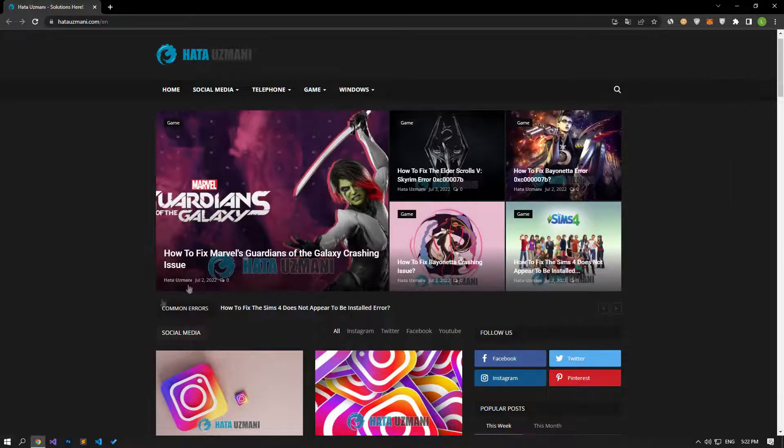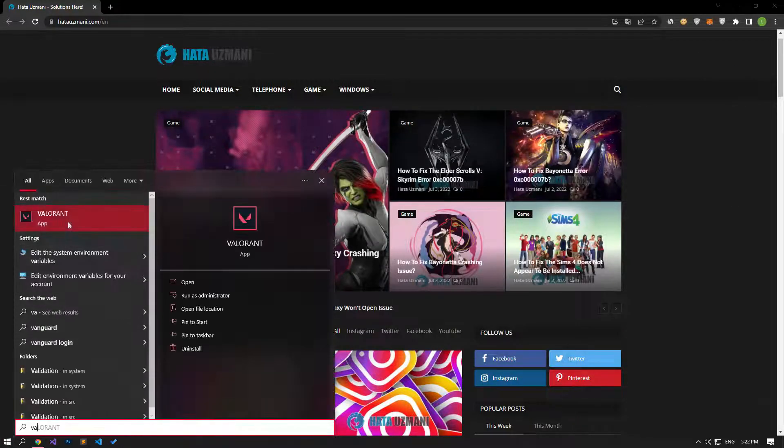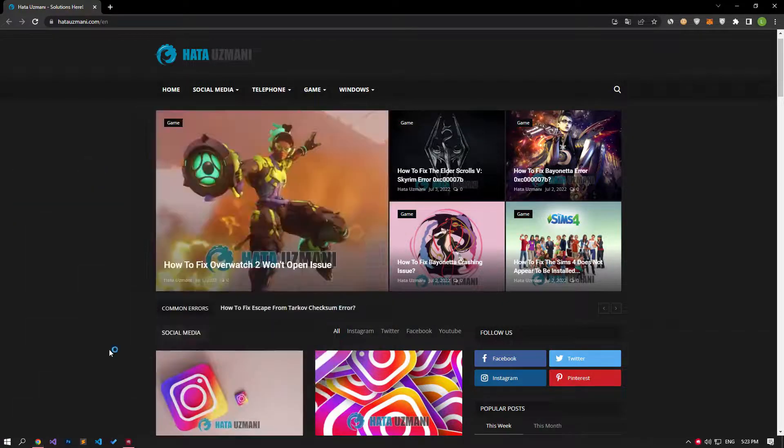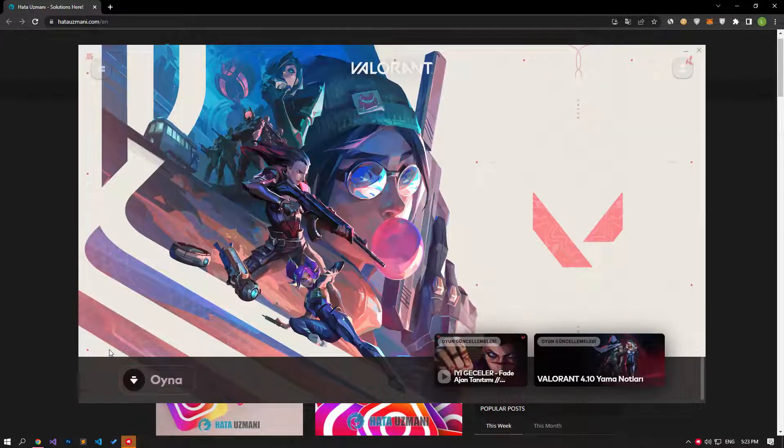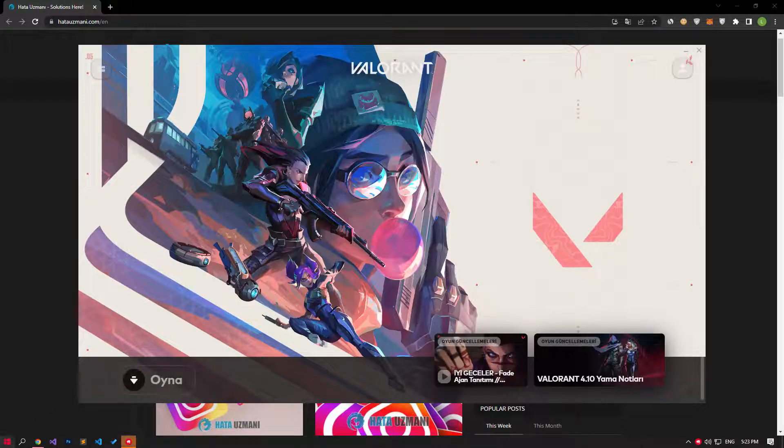After the deletion is successful, let's run the Valorant game and wait for the Vanguard file to download. After the process is completed successfully, let's restart the computer.